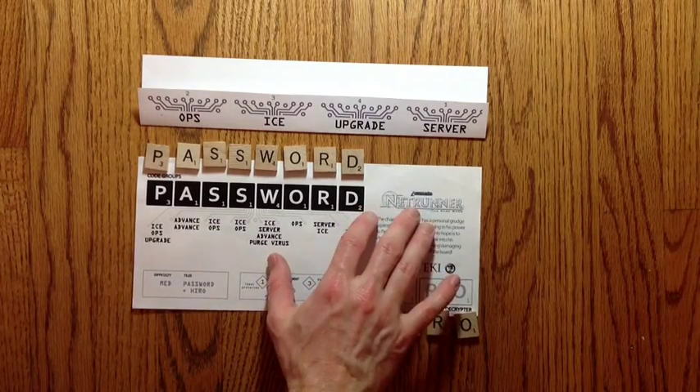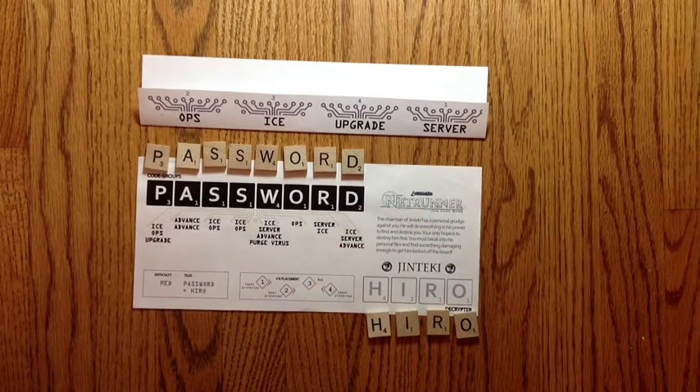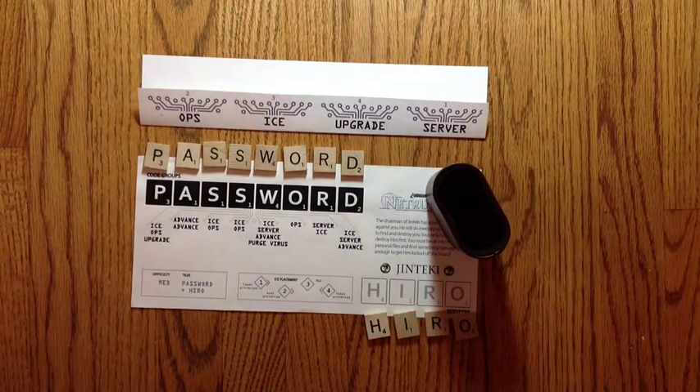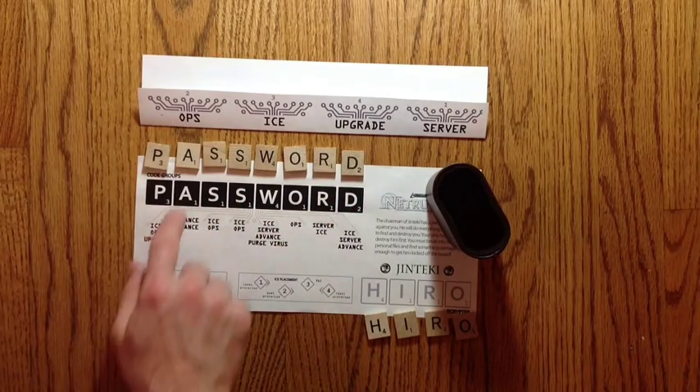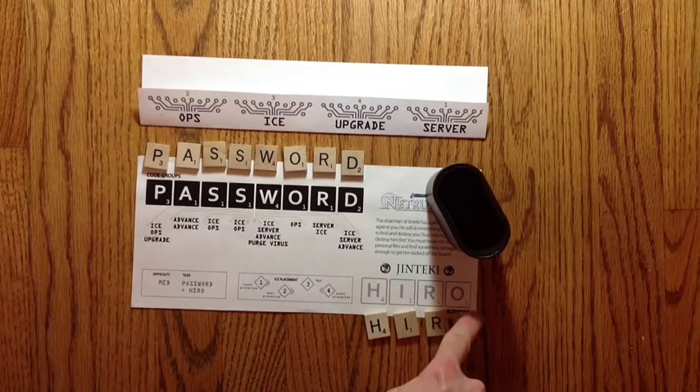You need to print out a mission card and then find some Scrabble tiles and a cup to put the Scrabble tiles in. First we need to find the tiles that match the letters in the code group section and the decryptor section.